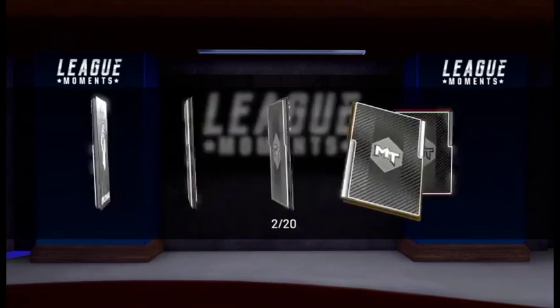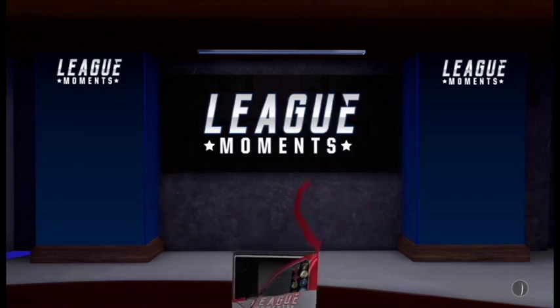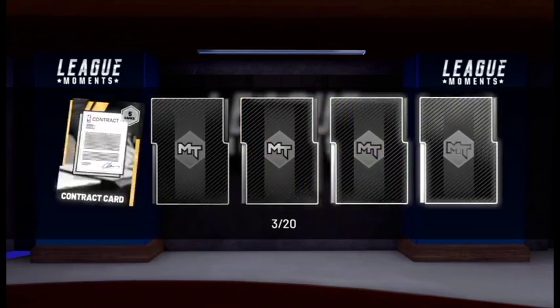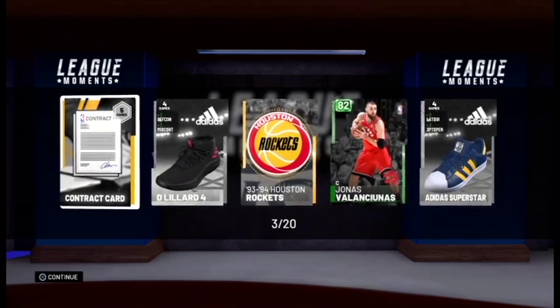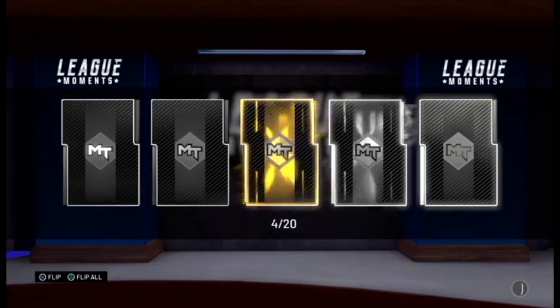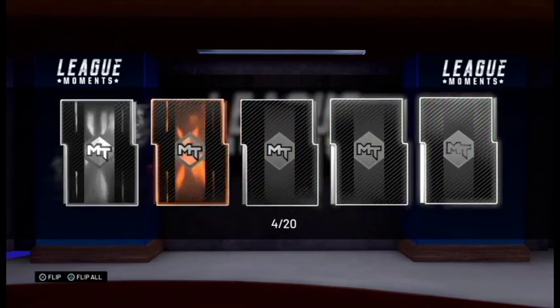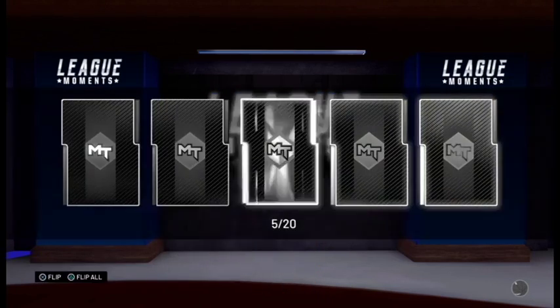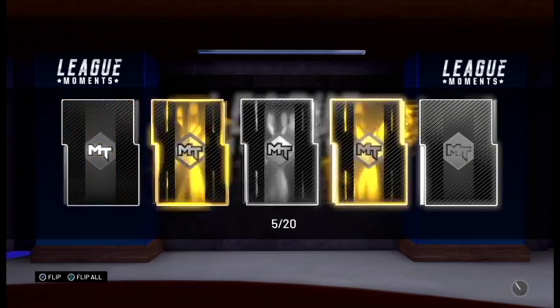Pack number two — Ruby and a gold. Pack number three, we get another emerald, which is not what we want. Can we get a pink diamond here? Really would like to use the Trae Young, play with the Donovan Mitchell. And if I get Zach Levine, it is what it is. Pack number five — we get nothing.